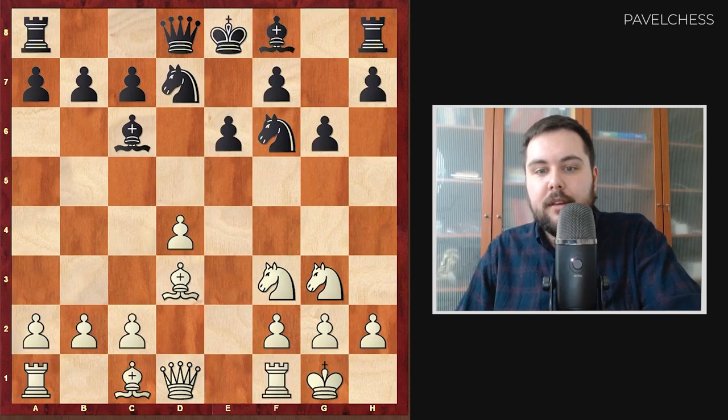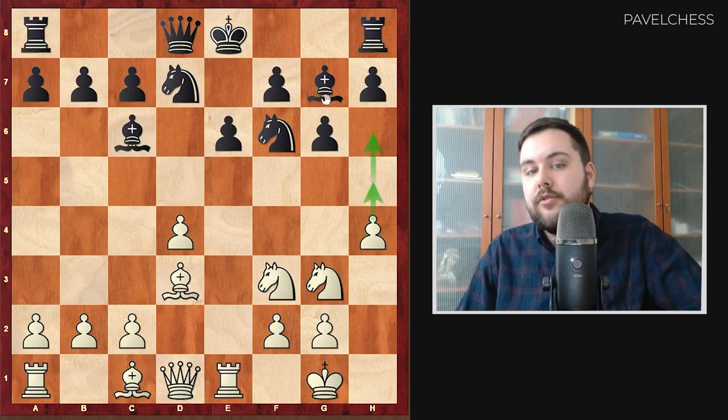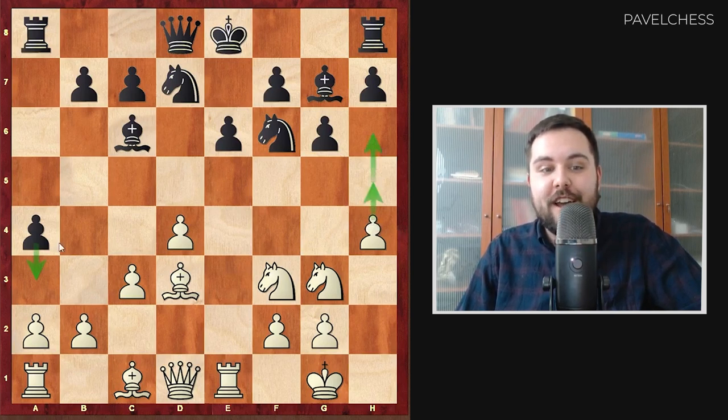The main line is not c4 but b3, and right here white has the interesting option of Re1, Bg7, and h4 — actually suggested by the computer. The idea is that white wants to push h5 and then h6 to target this bishop, and the h-pawn on h6 would be really annoying for black. The computer, after some thinking, suggests playing a5 for black: black goes with a similar idea — push to a4 with the idea of a3. It's really computer chess: white pushes on the h-file, black pushes on the a-file. The position is truly complicated with chances for both sides.